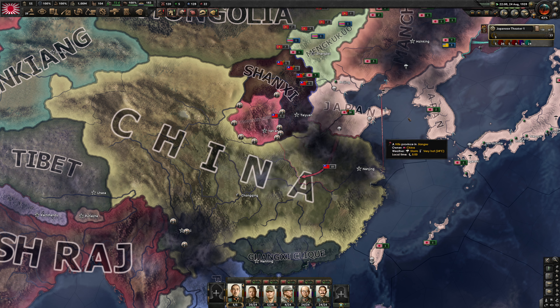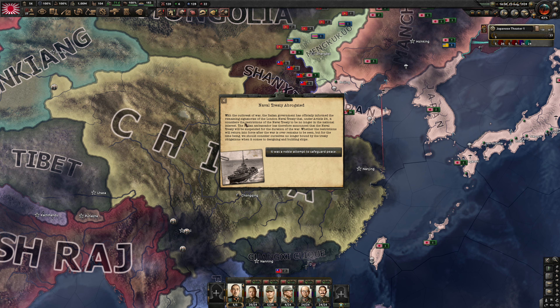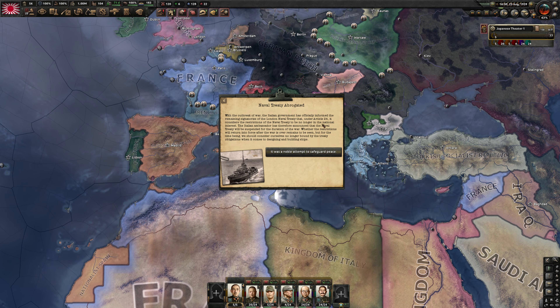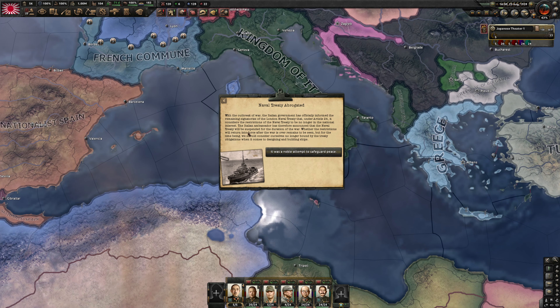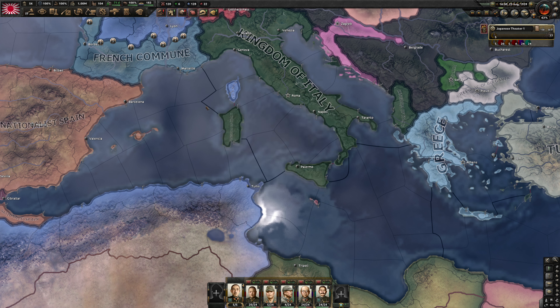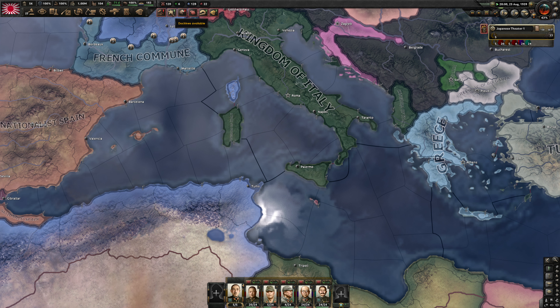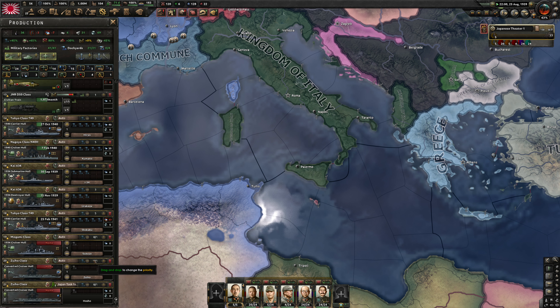Germany has declared war on the Polish Peasant Republic, 24th of August. Naval treaty abrogated — the Italian government has officially informed the remaining signatories of the London Naval Treaty that under Article 24 it considers the restrictions no longer in the national interest, suspending the treaty for the duration of the war. And NOW you abandon it? After I spent 50 political power on that nonsense?!